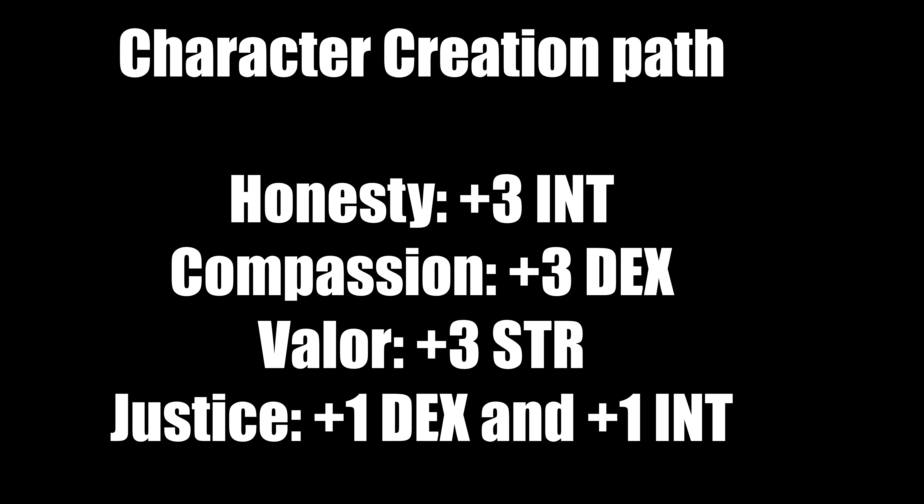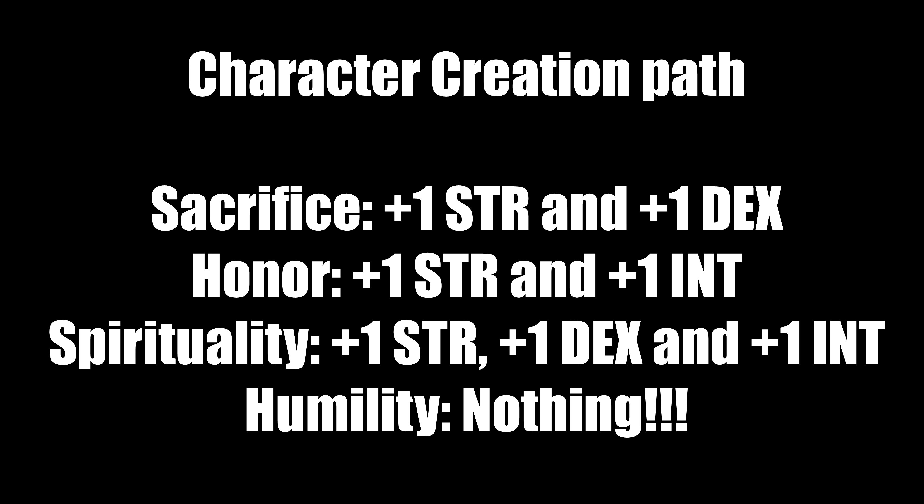If you go honesty all the way, then compassion for the other parts, you'll get about nine points in honesty and six in compassion. The remaining virtues: sacrifice gives plus one strength and plus one dex, honor gives plus one strength and plus one intelligence, spirituality gives plus one in all three stats — a good way to balance things out. Humility unfortunately gives you nothing, not a zip. If you want to really challenge your character, pick humility all the way.